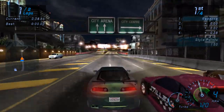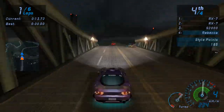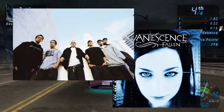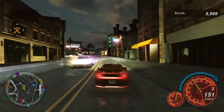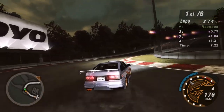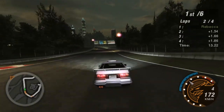Before even finishing work on the first Underground, it was clear to EA and Blackbox that they struck gold with this new formula, so they started working on the follow-up towards the end of its predecessor's development in July of 2003. The team initially intended for many of the features in this game to be part of the original Underground, but they were removed for what was likely time constraints. So, with a bunch of unused ideas and a game that was sure to make hella money, the next step was obvious.